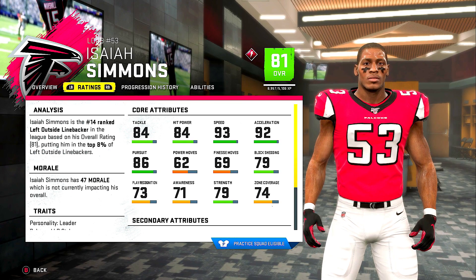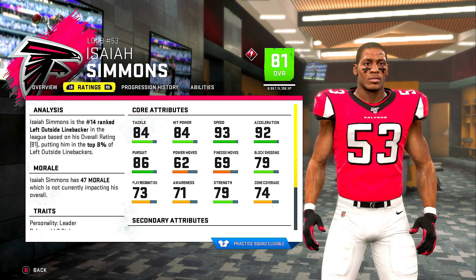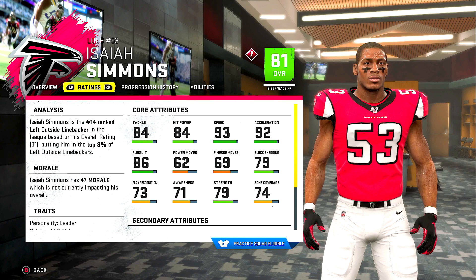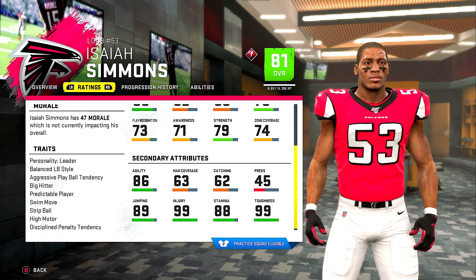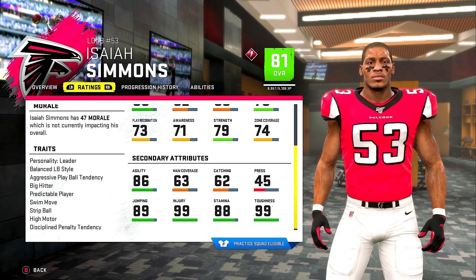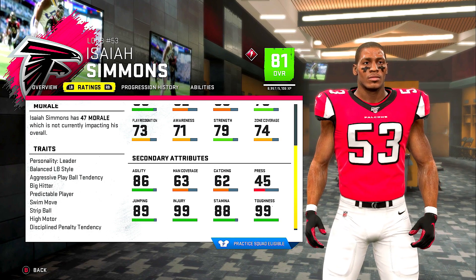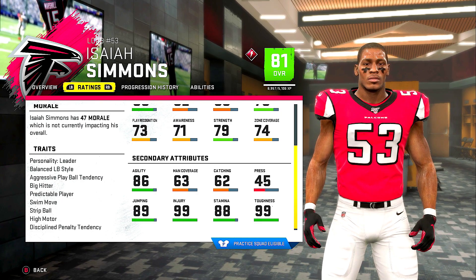84 tackling, 84 hit power. The speed and the acceleration is what I was really looking at. I use the linebacker virtually every single play on defense, and I use the left outside linebacker. I wanted a linebacker that's fast, a guy with speed, and a guy that could really attack anywhere on the field, and that's exactly what Isaiah Simmons does. I'm very happy and excited to use him. Jumping 89, injury 99, stamina 88, agility 86. His man coverage is not that good, but that's okay — I control him. Catching 62. Hopefully he can catch the ball if it comes his direction, and he has a 99 overall toughness. The man is a beast.